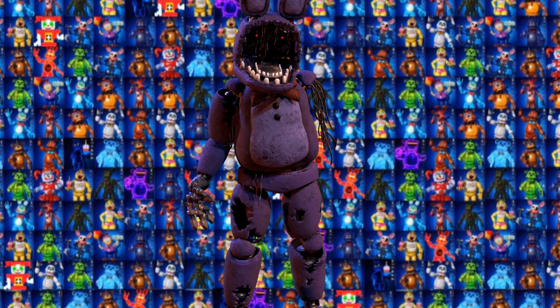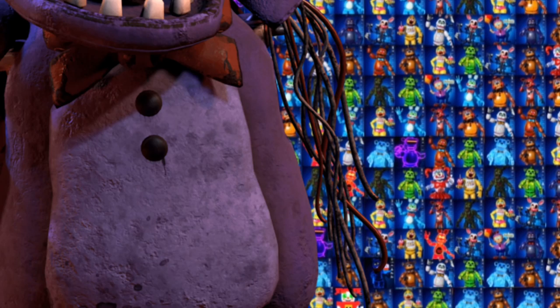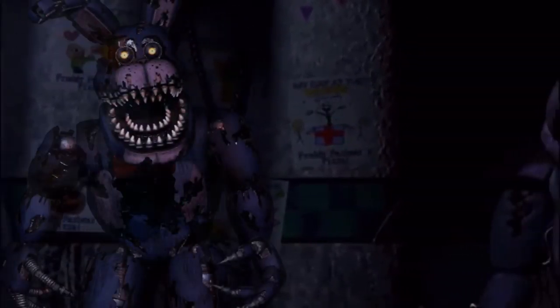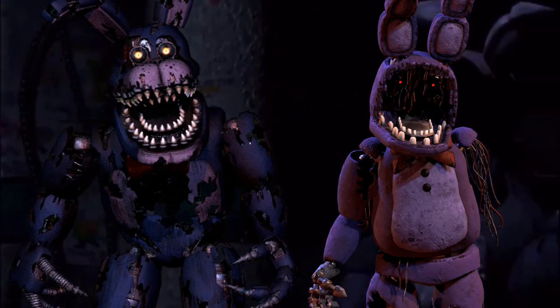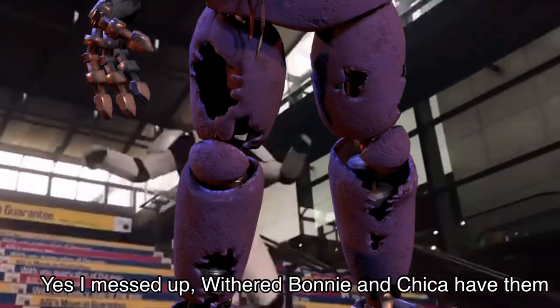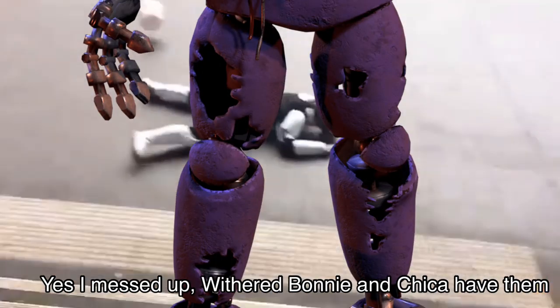Withered Bonnie is one of the most interesting animatronics in the entire series — he's the only one missing a face and an entire arm. We've never actually seen Withered Bonnie's face, and I've always wondered if it had whiskers. If you compare Nightmare Bonnie and Withered Bonnie, there are actually a lot of similarities, like the withering on their left hand and right foot, and neither the Withered nor Nightmare animatronics have elbow or knee pads. Because of the similarities, Withered Bonnie probably did have whiskers.